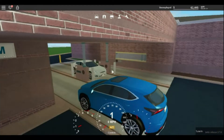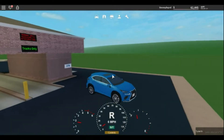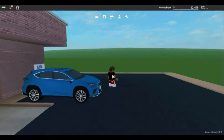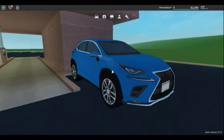We're going to park it right here so it's out of the way. If you guys look at this vehicle, you can honestly tell it takes a lot of inspiration from the Lexus 450h — especially when it comes to the front of the vehicle and the overall shape of it. Some aspects, like the headlights, also take inspiration from that vehicle.